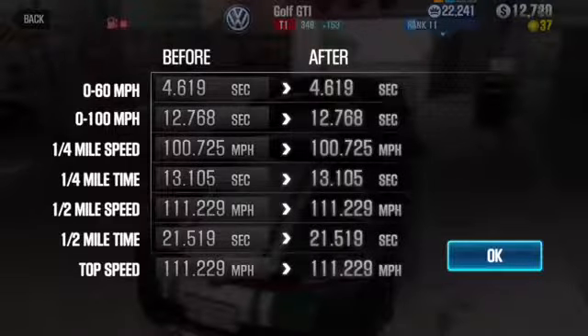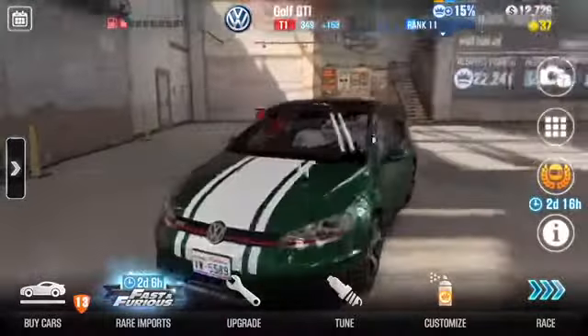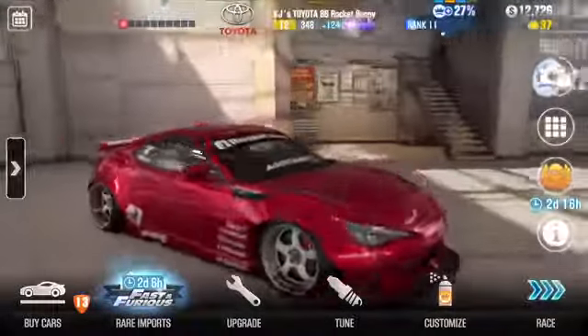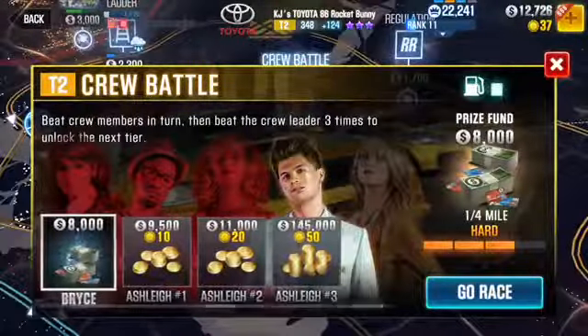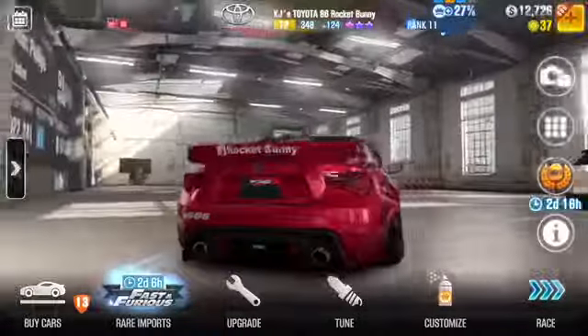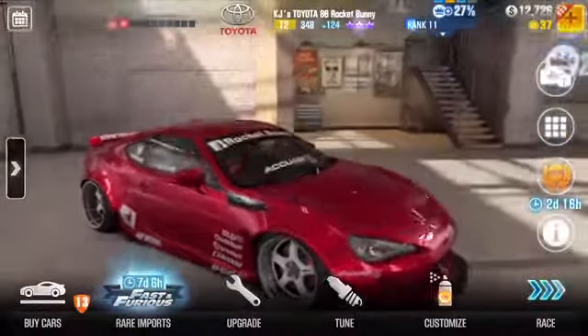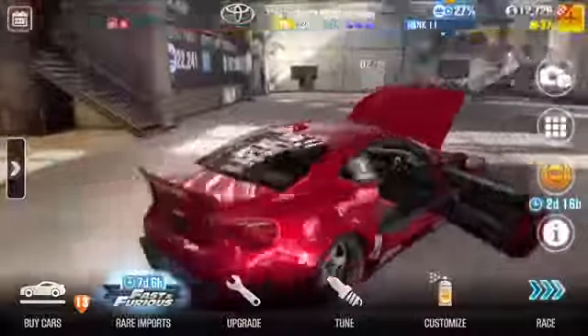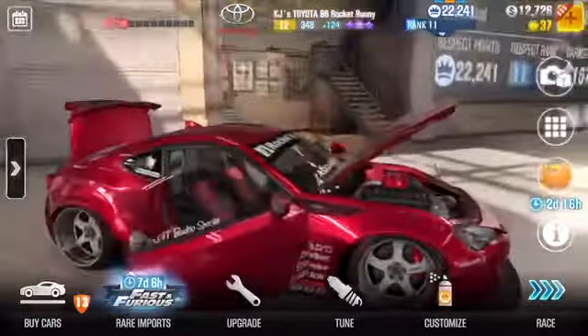We're going to skip the test run and buy the dino session. I'll also show you guys everything about the Toyota 86. It's a pretty good car — I was able to beat three of the first boss cars, three people in the second tier crew battle, and I won three of those races without even needing another car.